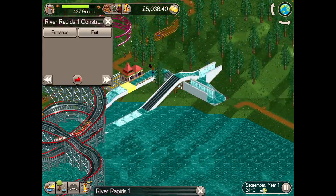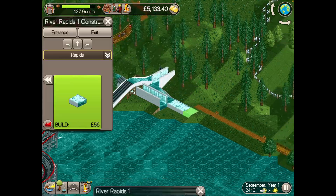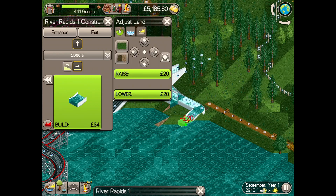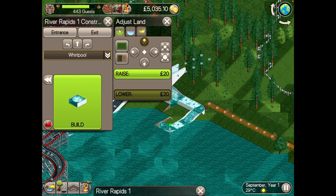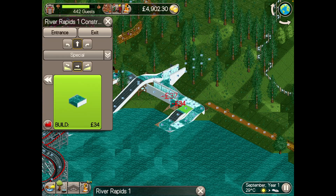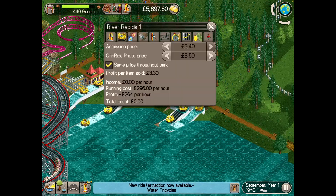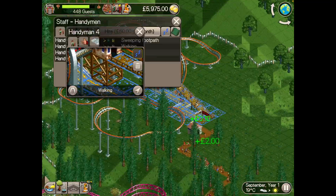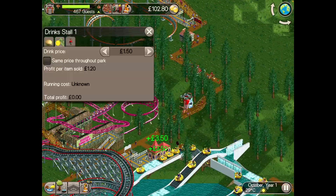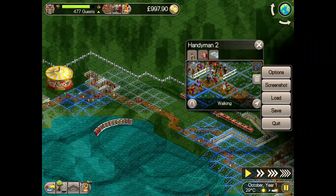Shout out to Lord Marcel on Reddit who has compiled a brilliant guide to excitement ratings, including a chart of minimum requirements for each ride. If your ride doesn't hit these, it will get penalties. The minimum requirement for rapids is 565 feet or 200 meters. My ride was just below this, so a short extension will prevent that penalty. So with the rapids now ready, I checked guests' thoughts and that led me to place a toilet at each end of the park, add some more handymen, set work areas, and build a drink stand and fruity ice stand — which basically took me to the end of year one.